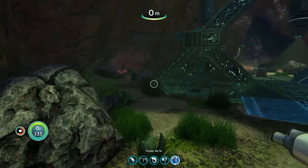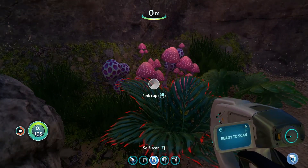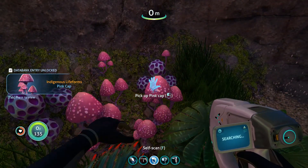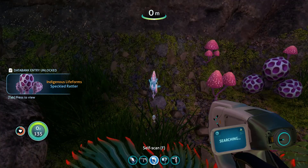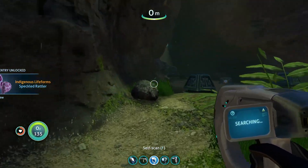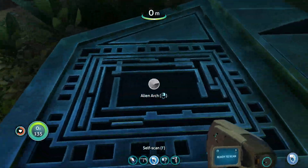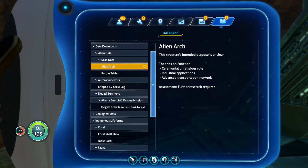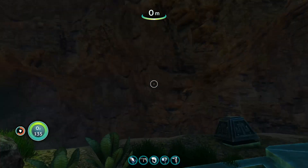Don't want to die. Is there anything to scan here? Speckled rattler — okay. Alien arch. The PDA reads: ceremony, religious role, industrial applications, advanced teleport, transportation network. Assessment: further research is required. No shit.